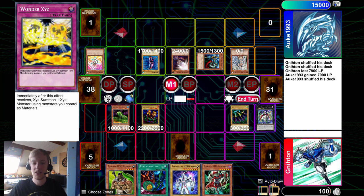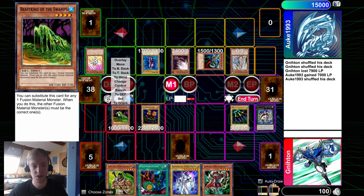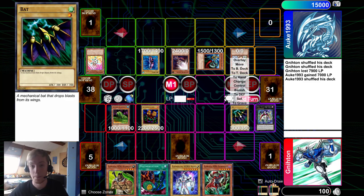Alright, let's go over this. Starting with your own field: in monster zone number one, the monster zone on the left, you have attack position Beast King of the Swamps. Monster zone number two you have Launcher Spider in attack position, and in main monster zone five you have attack position Bat.